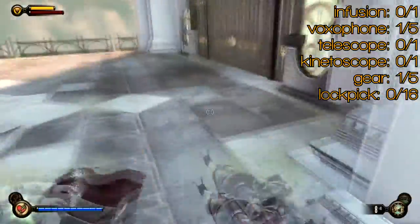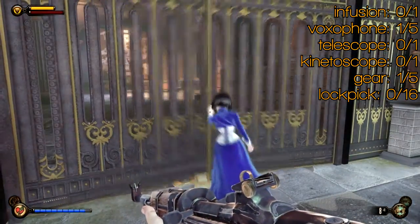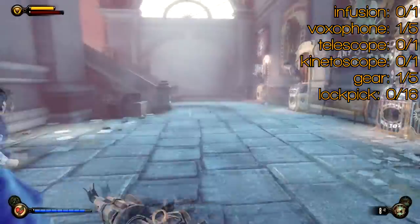Latch onto this and drop down. There are two exits from here — one here and one over to the right. But we're going to go around to the left and do a loop all the way around. Heading this way you're going to meet some snipers, and if you didn't pick up Return to Sender in Port Prosperity you can grab it there.